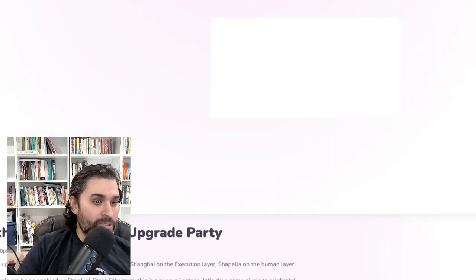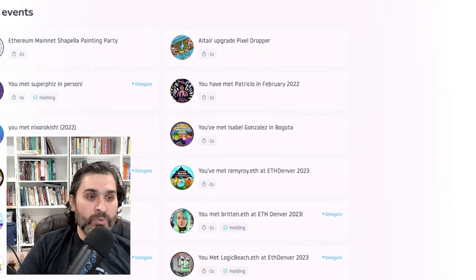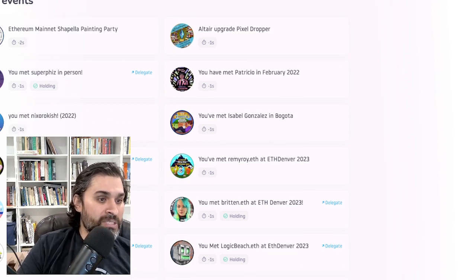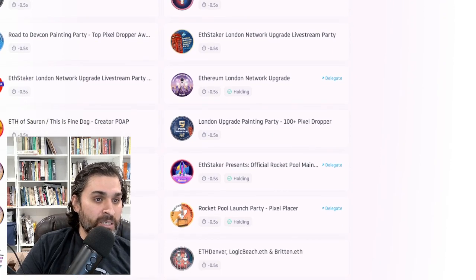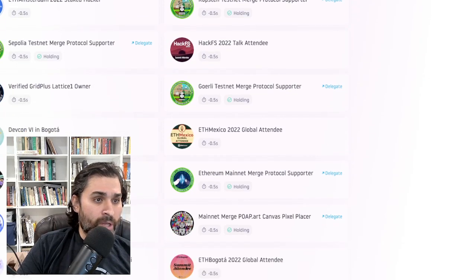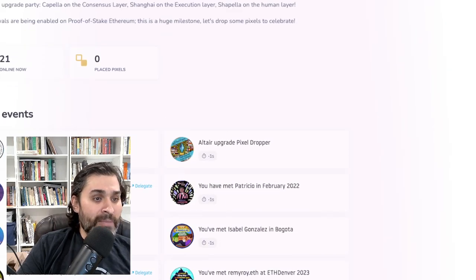There's going to be a pixel art event for the Shanghai/Shapella fork. The canvas lets you place pixels if you hold certain POAPs — valid events include meeting Fizz or Patricio in person, attending the Berlin hard fork party, being around for the London upgrade, and Rocket Pool-specific ones like the Rocket Pool launch party POAP. If you don't have one, you can mint the Ethereum Shapella painting party POAP for about $2 plus gas, and be ready for the POAP party tomorrow afternoon Eastern time.